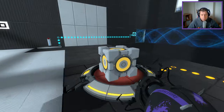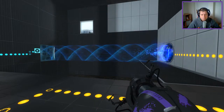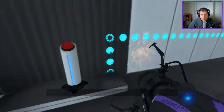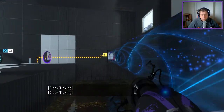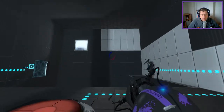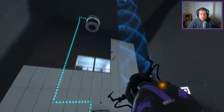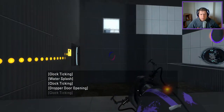That's where the height comes from. So... first things first, let's do this. Secondly, we're gonna do something along the lines of this. Then I'm going to juggle the cube. Then I need to get back on to there as well.